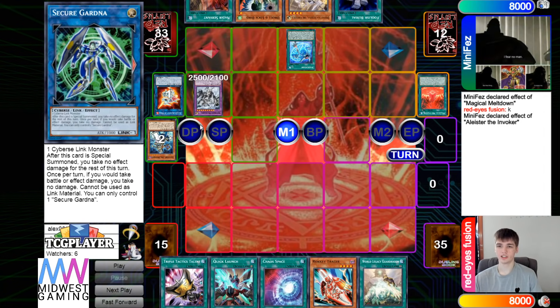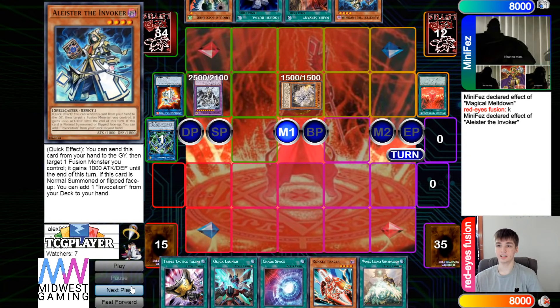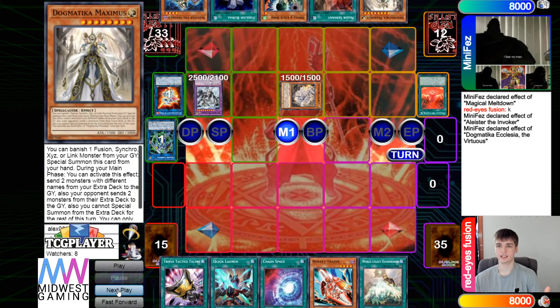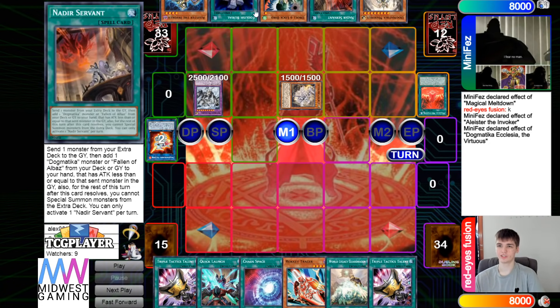That will go ahead and Banish, Banish, bring out Macabre. Invocation effect, slap the Alistair back into the hand, then Special Summon out Ecclesia. Ecclesia effect grabs Maximus from the deck to the hand, then Banish Amaraj, and they're just scooping here. This hand was just way too good, and they still had more too.